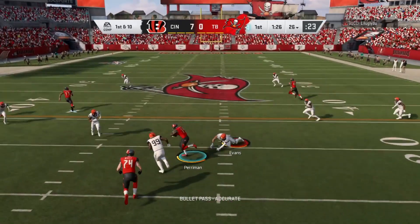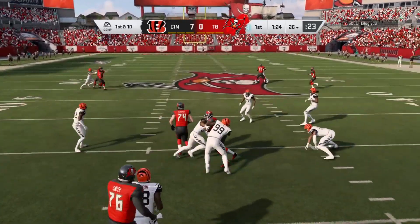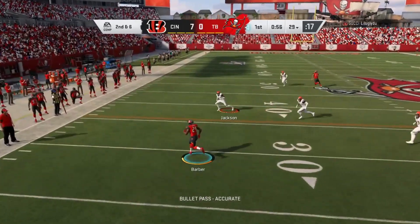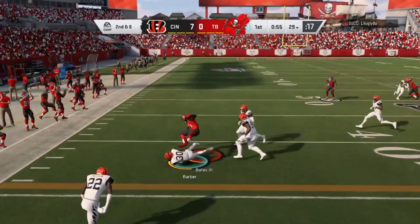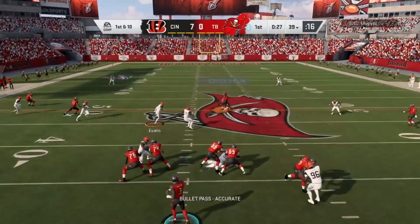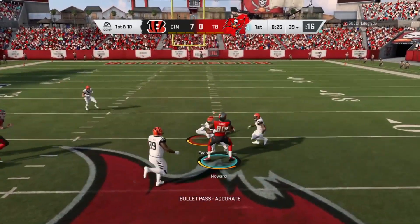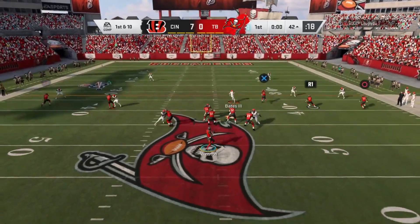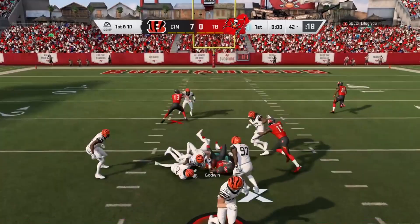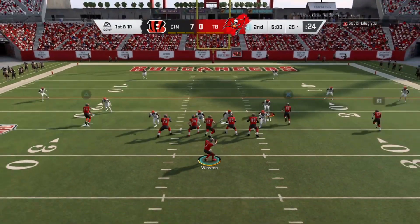Working out of the gun, it's Winston — he looks over the middle and he's got Perriman, inside the 30. Jameis throws again, left side complete, it's Barber. Down a touchdown, we're just getting started. First and ten at the 42-yard line. Winston now finding Godwin complete.